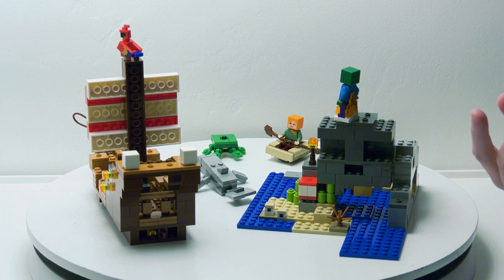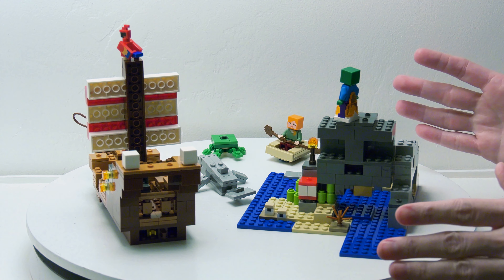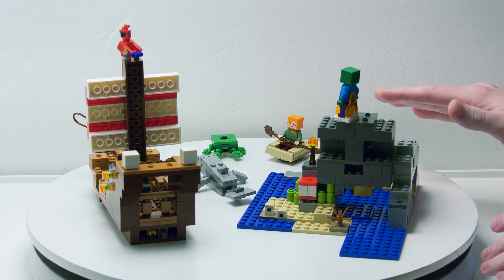You get Alex, Zombie, Pirate, Parrot, Turtle, and Dolphin. I believe this set was around $30 to $40, and honestly, it is worth it. You get a lot of bricks to build some cool stuff. You can use these parts for MOCs if you choose.